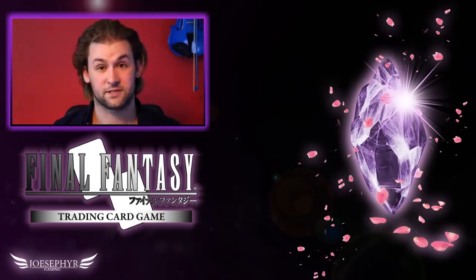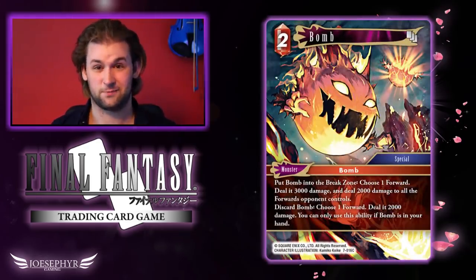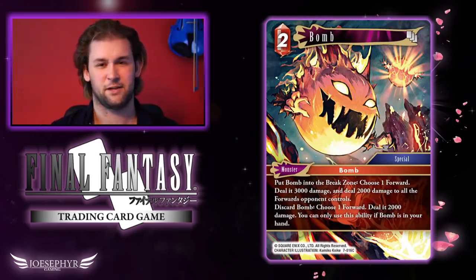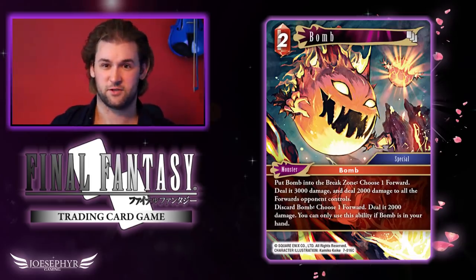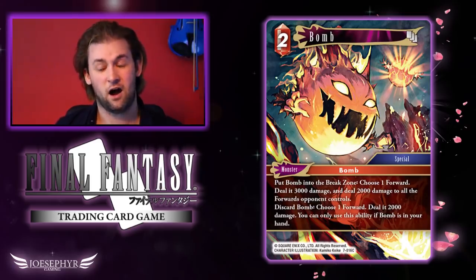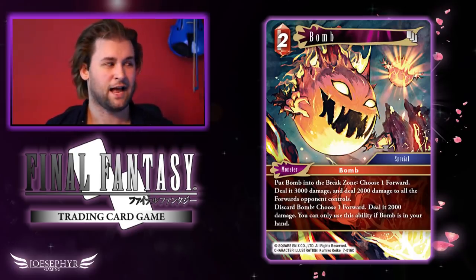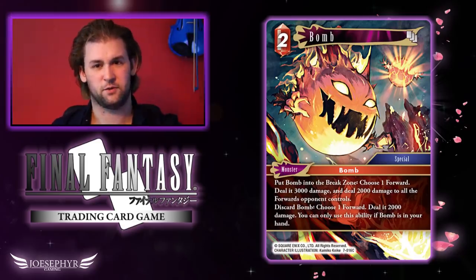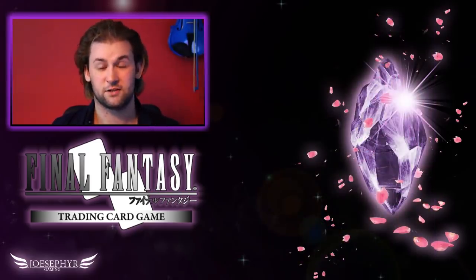There's a new mechanic in Opus 7 with monsters across every colour where you can discard the card from your hand just to get a free effect. The first one I want to talk about is Bomb. All the artworks for these monsters are beautiful, but this Bomb in particular is really strong for dealing that extra bit of damage. We've been used to running forwards that give extra chip damage like Firion from Opus One, or Zell — after you've gone into combat — and Bomb adding that 2k extra is actually really relevant. Plus it gets a spread damage effect on board, which has been popular in Fire decks, so it's quite versatile.